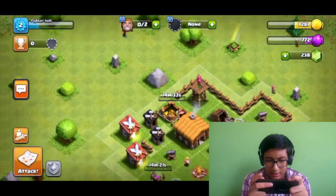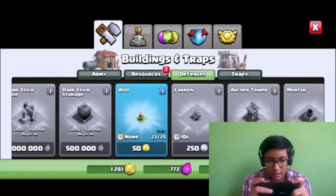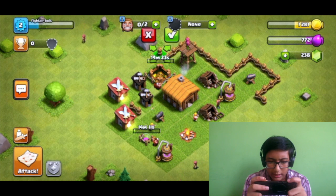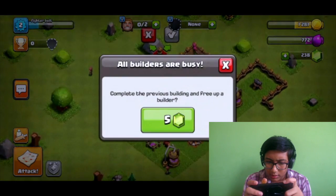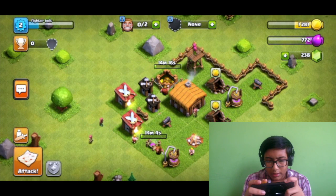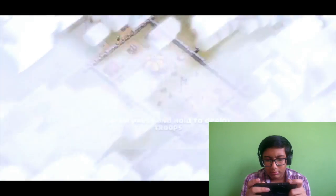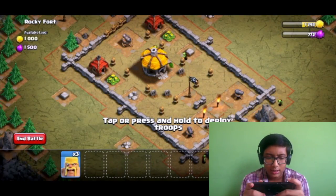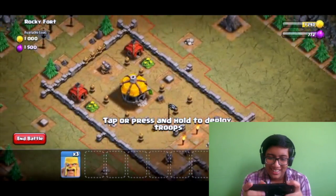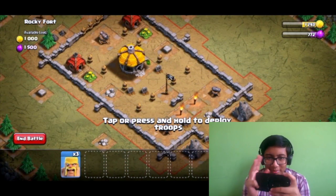Okay, so we need all the elixirs. We got our defense system, we have resources, and we got some walls — two or three walls. Let's attack Rocky Port. We have only three troops and three cannons to fight with.